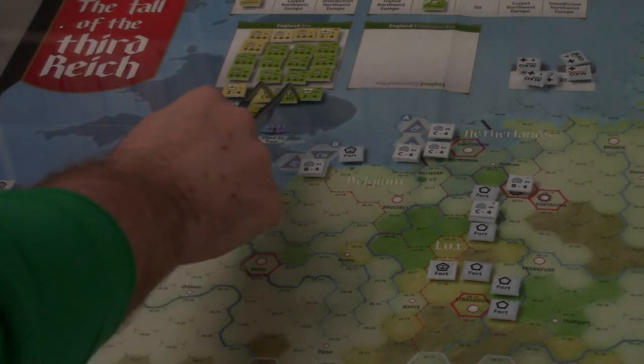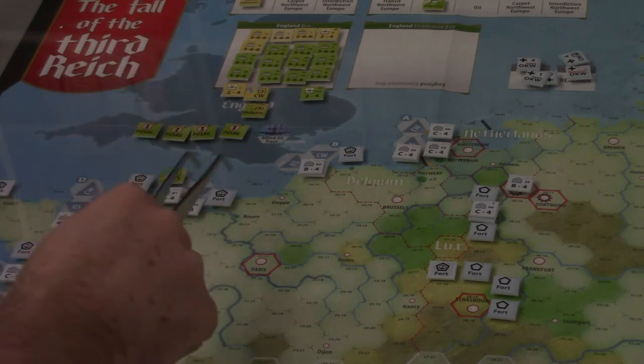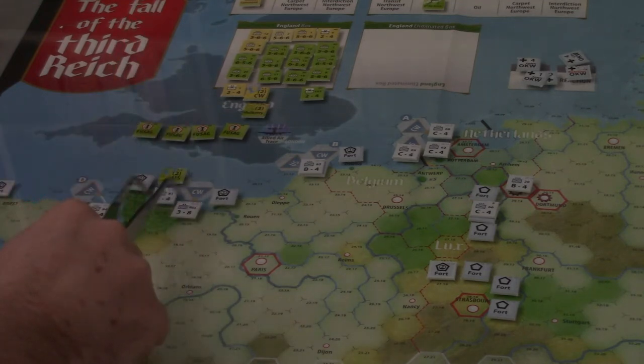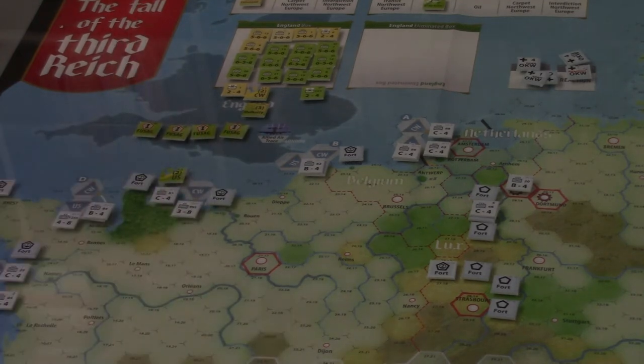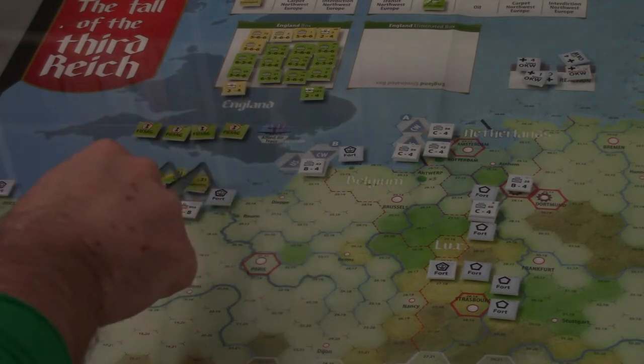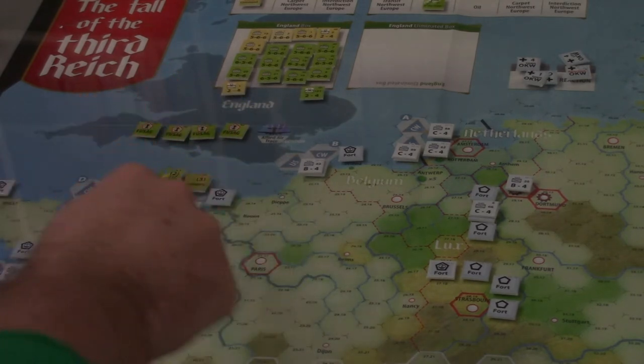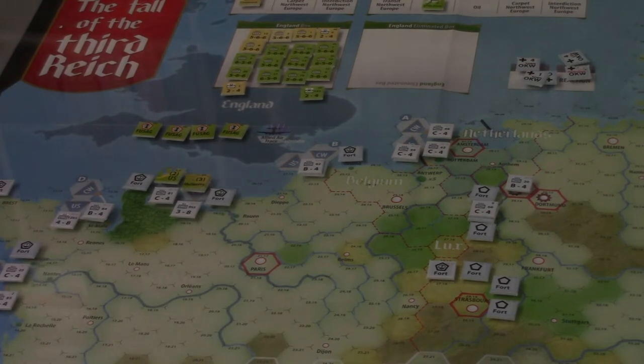So this is what we're going to do. We're going to have the U.S. marker here — we're choosing landing C, which I believe is the historical location. Commonwealth going here. We're going to put the Mulberry marker in the Commonwealth zone, because that is the furthest east out of the hexes.